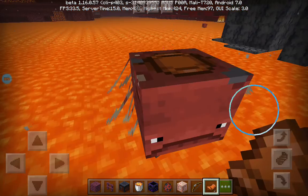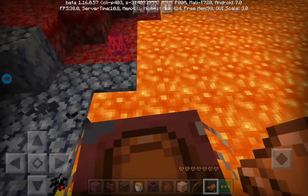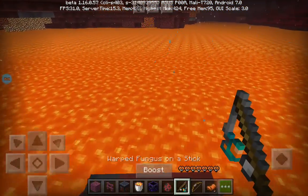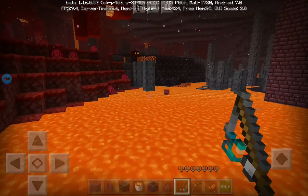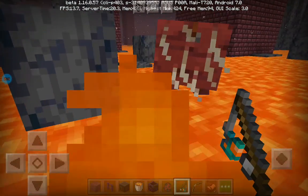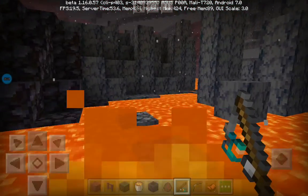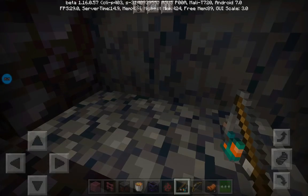I can actually ride this guy through the lava! Can I use a warped fungus on a stick? Now this is wonderful — boost! Wow, he goes super fast! Wait — they have super long legs! Why didn't anyone tell me? I want to see their land form. Do they get attracted to warped fungus on a stick? Look at those two and their long legs!